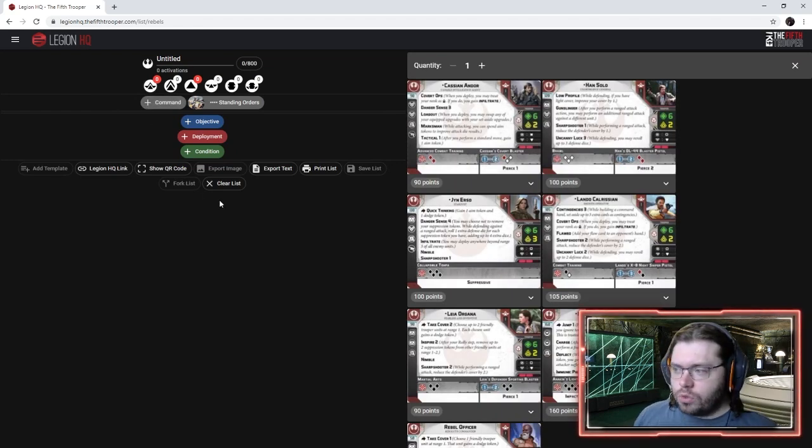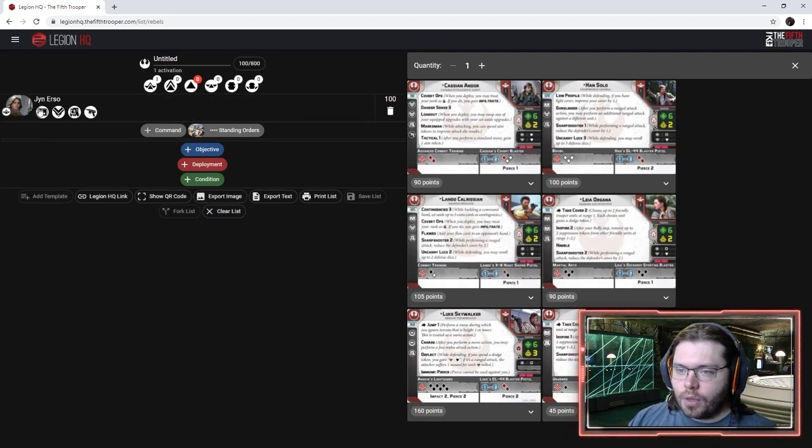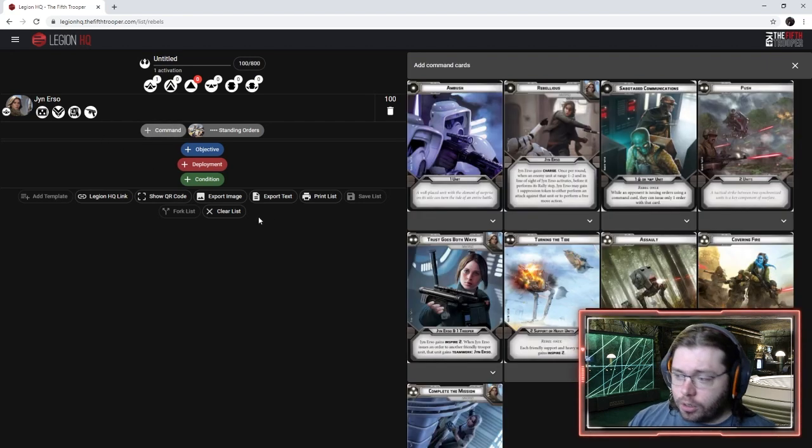We're doing Rogue One, so let's start with Jyn even though in today's competitive environment she's not considered super competitive. She used to be 130 points and is now 100. Let's take a look at her command cards real quick to see what sort of synergies we can build out.